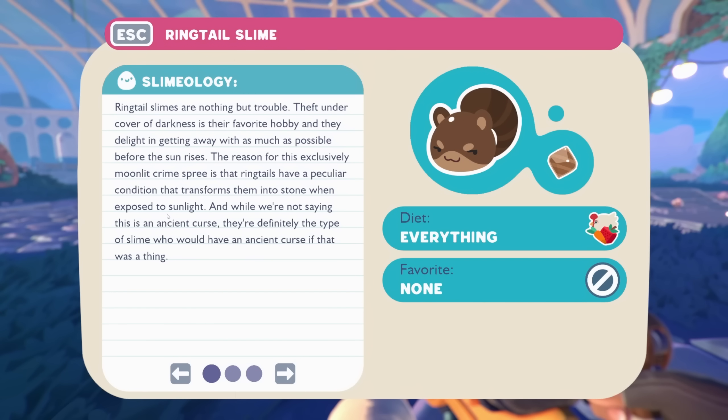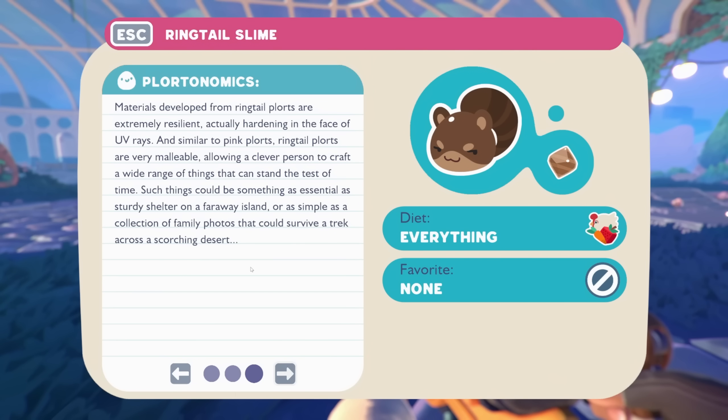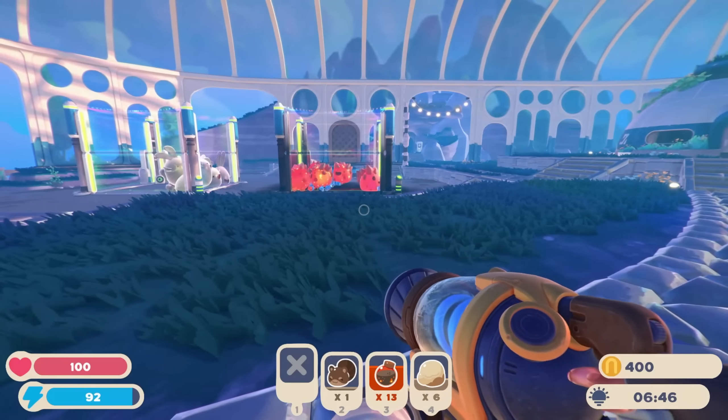The reason for their moonlight crime spree is that ringtails have a peculiar condition that transforms them into stone when exposed to sunlight. Once a ringtail slime starts eating, it will never stop — just one is capable of wiping out an entire farm if given the time, and they offer nothing in return because ringtail slimes stop producing plorts when they'd otherwise be full. Keep an eye out for their mischievous expression to know when to avoid feeding them.